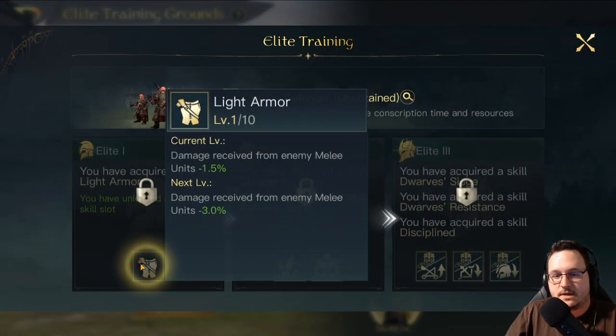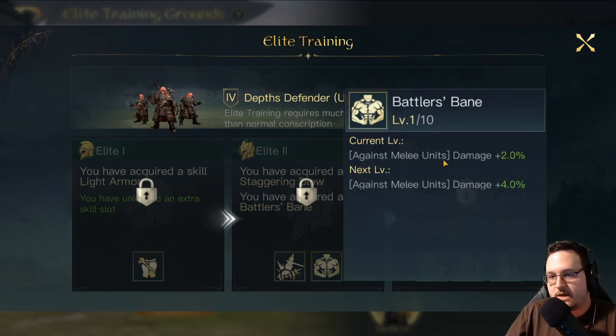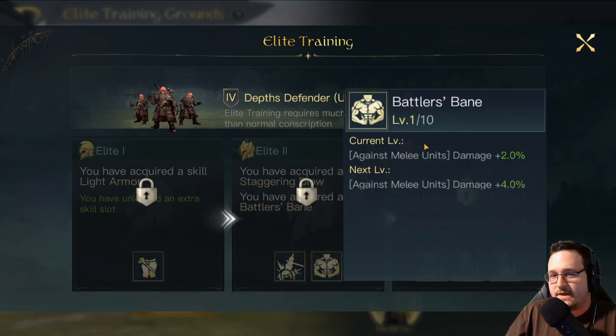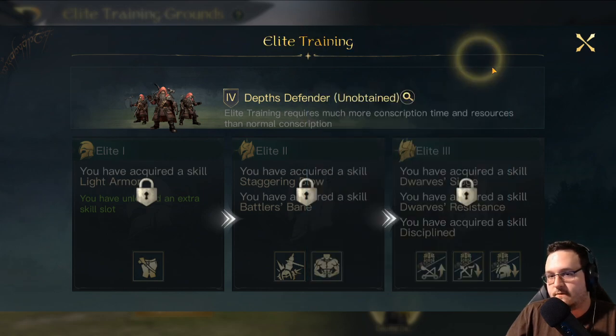Last but not least, we have the Depths Defenders. They have Light Armor — kind of meh. They have Battler's Bane — plus 20% damage against melee units, not the worst. However, in my opinion their best skill is Staggering Blow. This is a bit of a doozy: they have a 30% chance to deal 60% additional damage, and also a 30% chance to stun the target for one round after attacking. Pretty solid — you're dealing extra damage and crowd controlling enemy targets. Every single one of those effects is good, so Staggering Blow is just a strictly better version of Battler's Bane since Battler's Bane only applies to melee units, whereas Staggering Blow applies to every single unit.